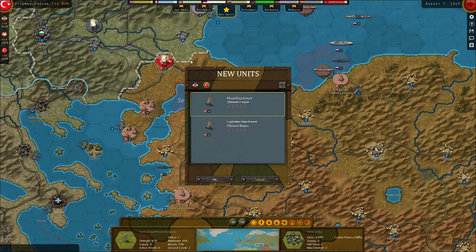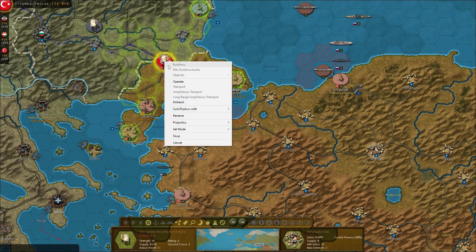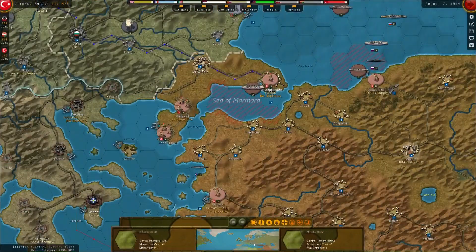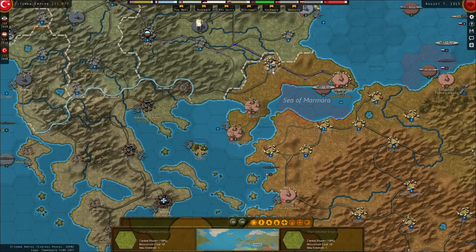I've got another one of those, which means I could free up this unit and operate it. Let's operate this across to get that helping over on the east. I actually don't think I need a unit in there because he's not going to land by sea, and Bulgaria's in. So I don't think I needed a unit on there now.